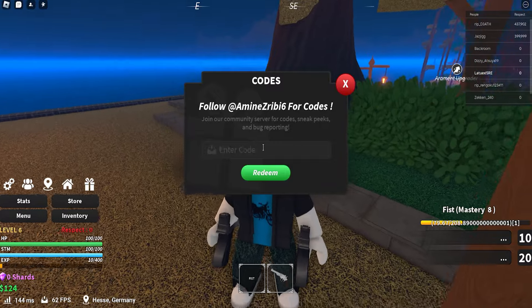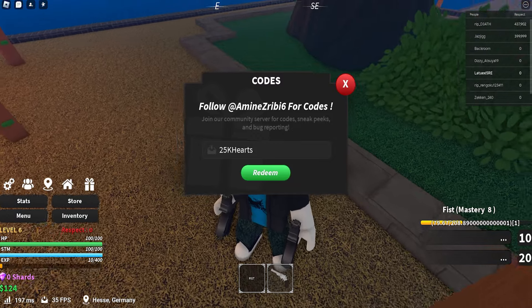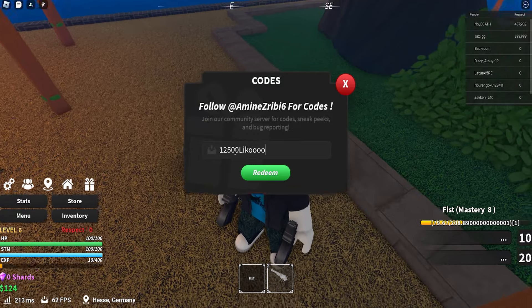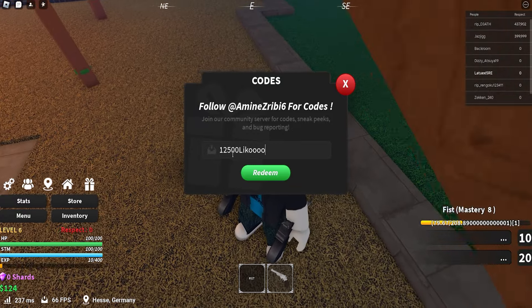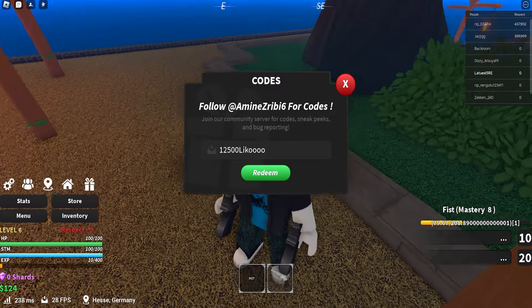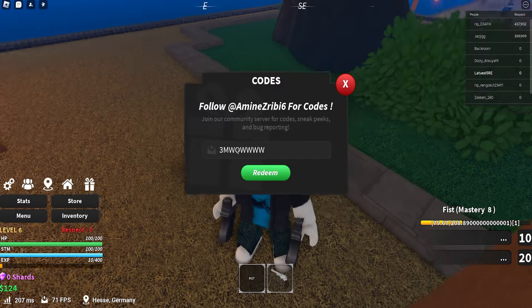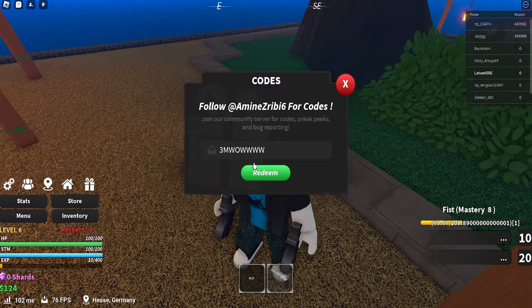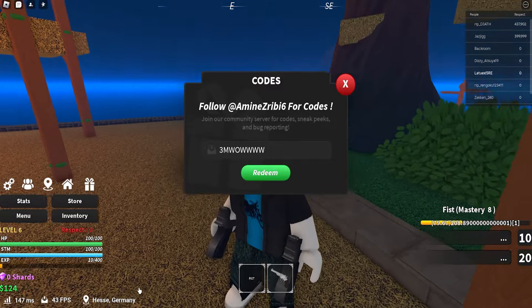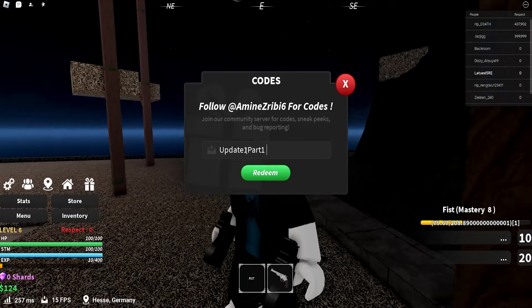These are all some different codes — make sure to pause the video if I go too quickly. Take your time to pause it. So: 25k hearts — that's H-A-R-T-S. And then we got 12,500 Lyko — that's 1-2-5-0-0 L-I-K-O-O-O-O. Next up we got 3MWOWWWW. And then update part one and update part two.